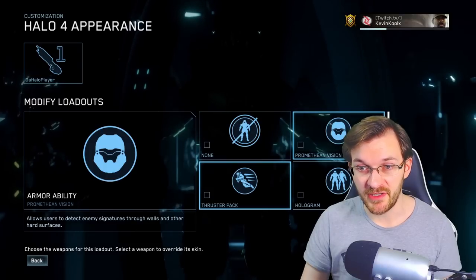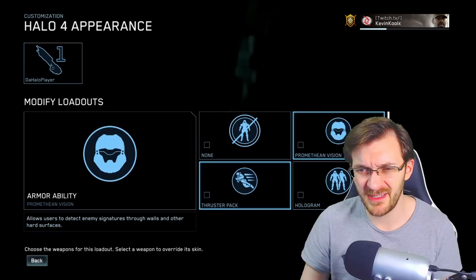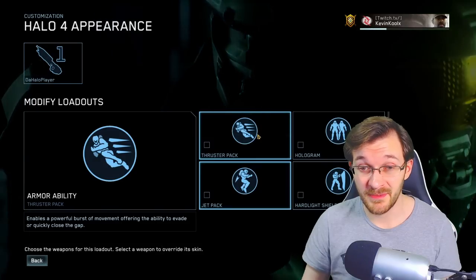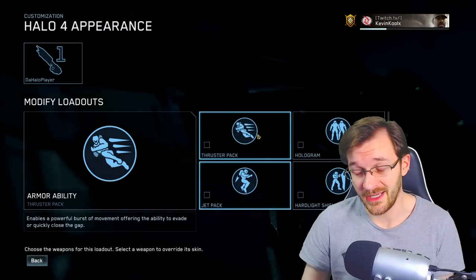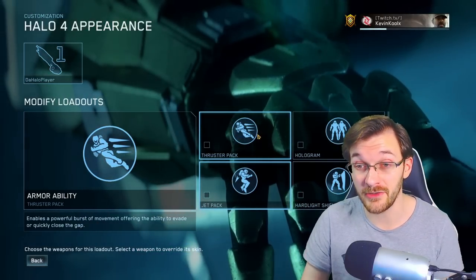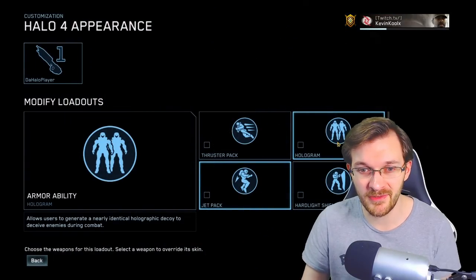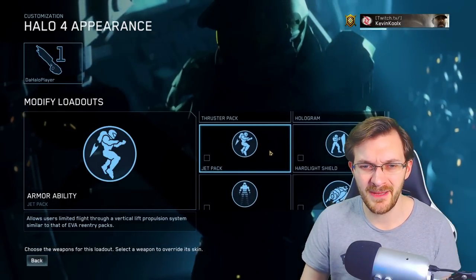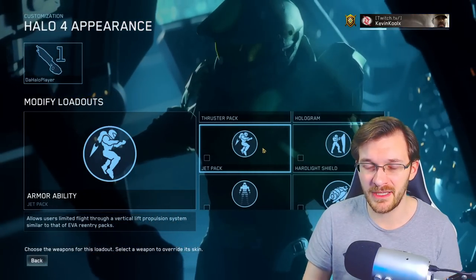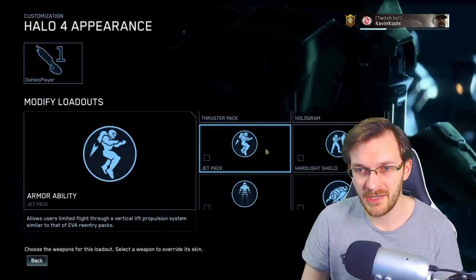Let's go through the armor abilities. Promethean Vision lets you see through walls when you activate it — good for 4v4, but in BTB not that useful. The Thruster Pack is an overall great pick; you can use it in pretty much any situation, very similar to Halo 5. It doesn't look that effective in game but actually is very effective, and you can do some really unique maneuvers with it. Hologram is fine for the memes and bamboozling people, but not super useful. Jetpack — the maps don't really get broken too much by it because there aren't that many surprise locations, so I wouldn't use it too much.